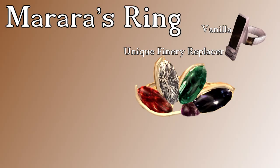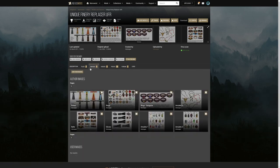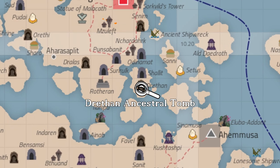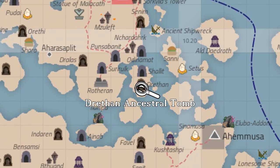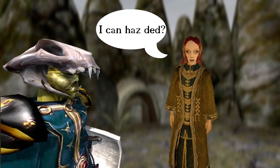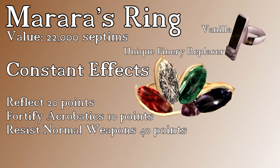Lastly we have Marara's Ring. Mine looks different from what you'll find unless you also use the unique finery replacer mod — link in the description. But appearance aside, the abilities are what we're really interested in. The ring is located just south of our current position in the Drethan Ancestral Tomb, in the possession of a vampire named Marara. If you too are a vampire, you can speak to her and she'll ask you to kill her. We already got cured, but we can help her out anyway — it'll be our good deed for the day. The ring itself carries a very eclectic mix of enchantments, three constant effects again of course.